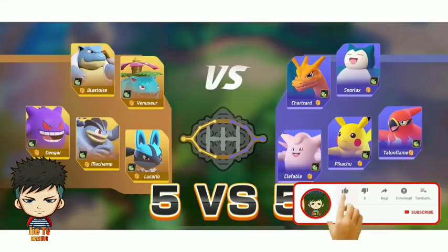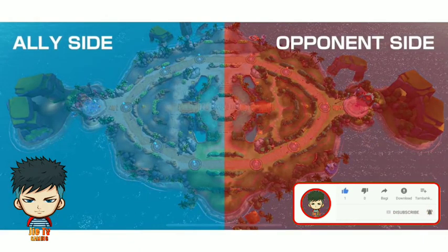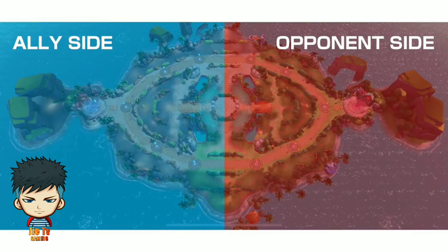Players team up and cooperate together to defeat the opposing team. This is the layout of the battle arena — your team's side is on the left, while your opponent's side is on the right.